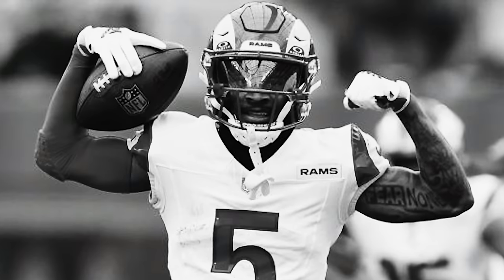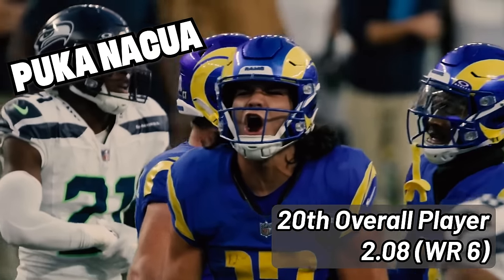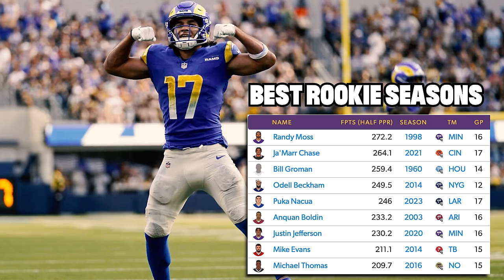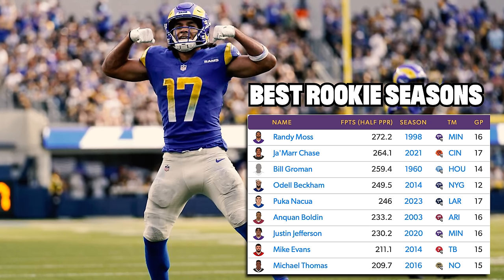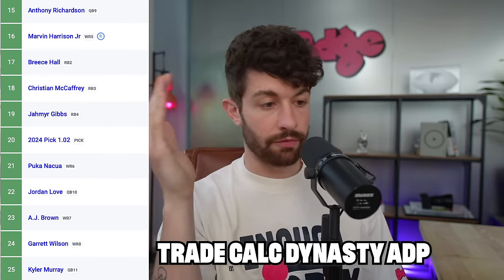The first player on this list that I am just going to let slide to my league mates in the middle of the second round is the Rams wide receiver Puka Nakua. Puka is currently going as the 20th overall player off the board in dynasty startups at 2.08, as the wide receiver six. Now I know we could look back on this and this could be the fishiest of fish takes. Puka just smashed records across the board — one of, if not the most impressive rookie seasons of all time.